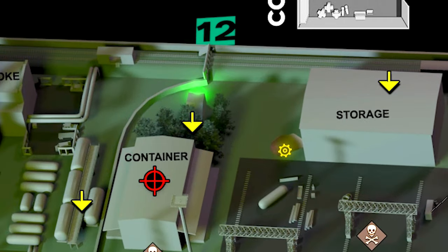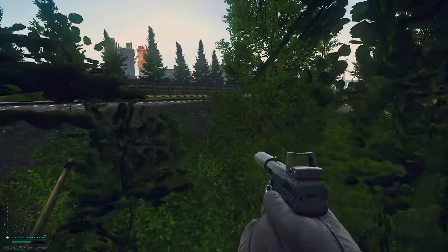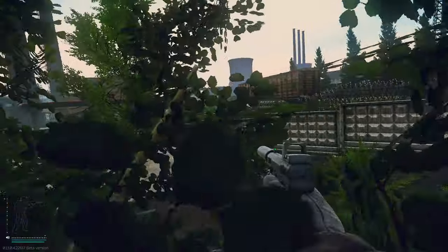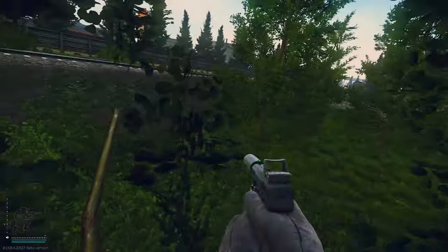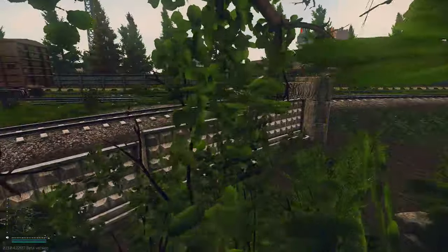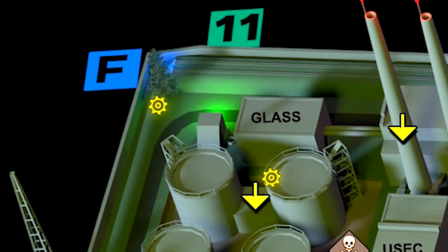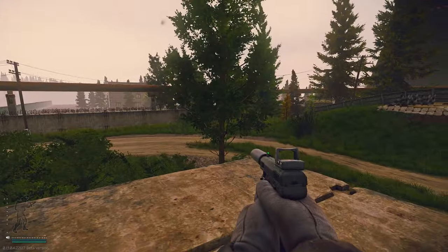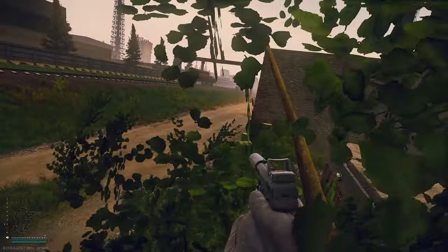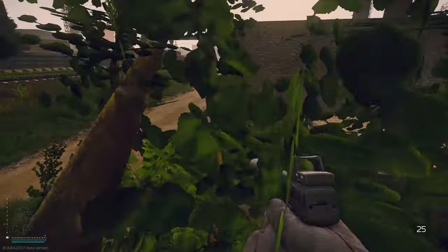Now we're over here at one of the bunkers — this is the extract ZB-1012. You just run up the backside of the bunker and you could jump on the tree to the left and the right. Each tree has different advantages, you get some pretty good sight, most people won't expect you to be up here, and you're pretty well hidden. Then this is ZB-1011, the other extract — the most popular extract, probably, on this side of the map. Same thing: jump on the backside of the bunker, get yourself in the tree. You sit factory far corner and you could pick up a lot of kills on those chads, like a real rat, like Stank Rat.